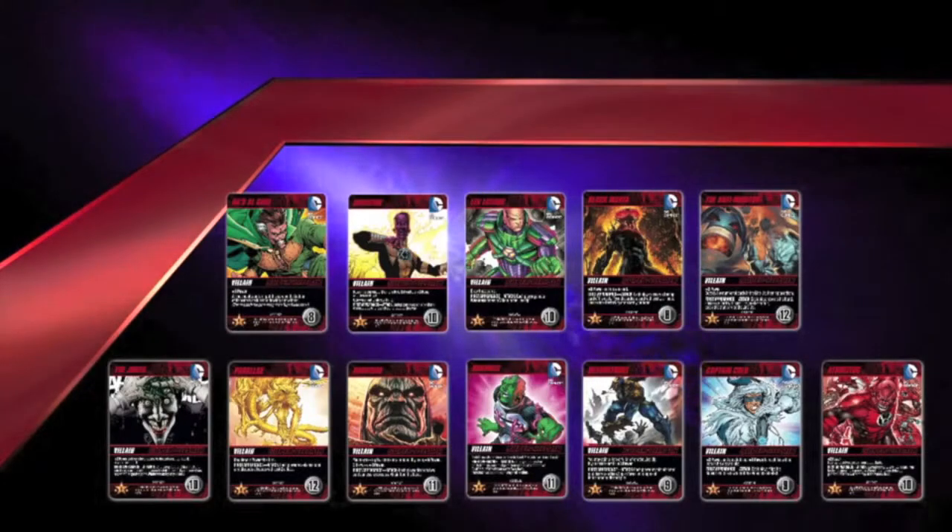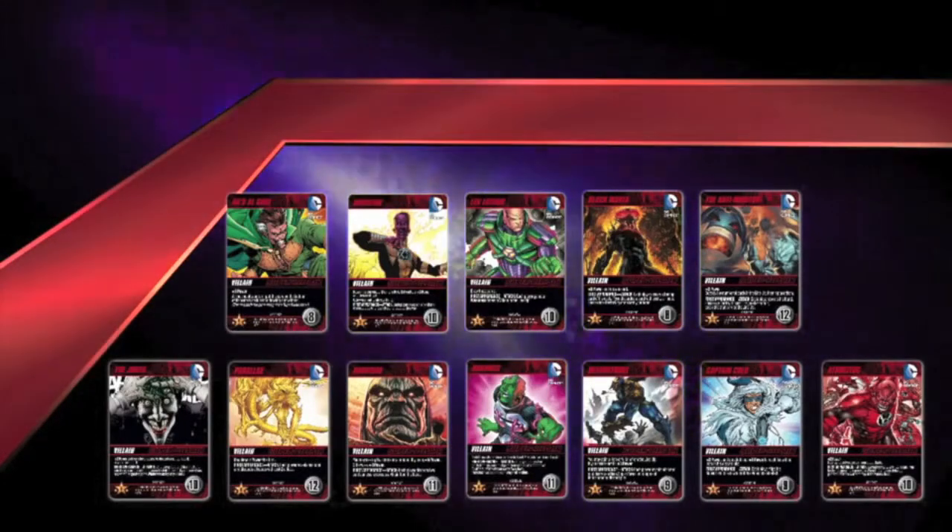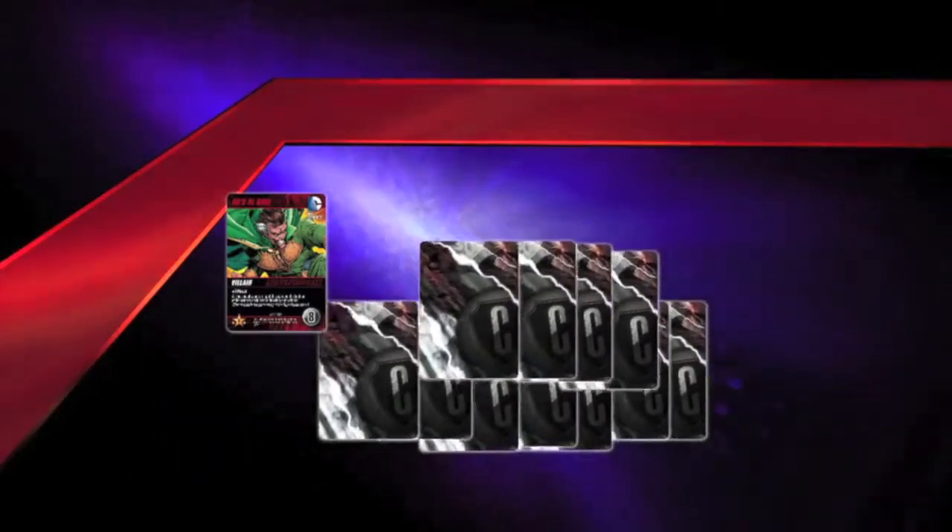During the standard game, you'll face off against eight of them, with Ra's al Ghul always going on top and seven random supervillains placed face down below him.